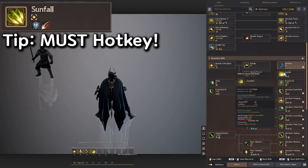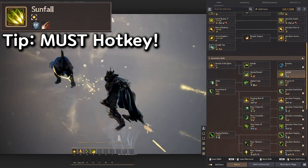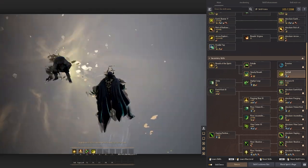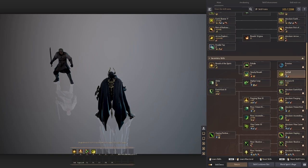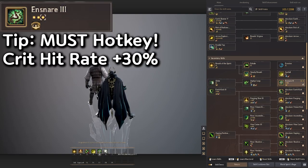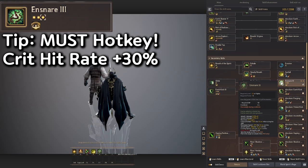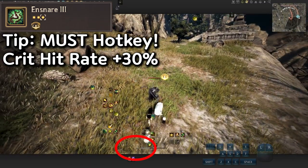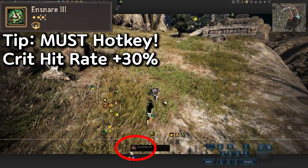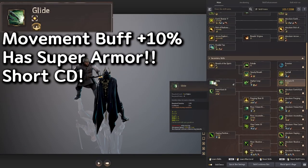Make sure you put Sunfall on quick slots 1, 2, 3, or 4. It also has a forward guard, so it's really nice to use in PvP. Snare you also want on the quick slot because it gives you critical hit rate plus 30% for 10 seconds. If you activate that, you'll have 30% critical hit, so make sure you always spam that.